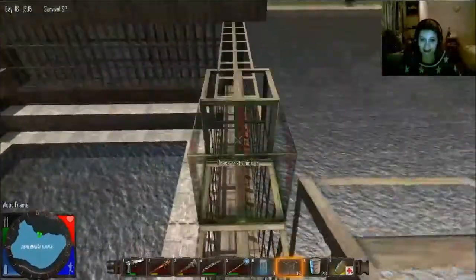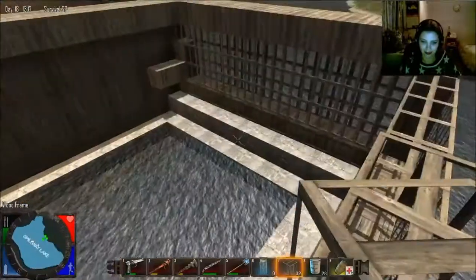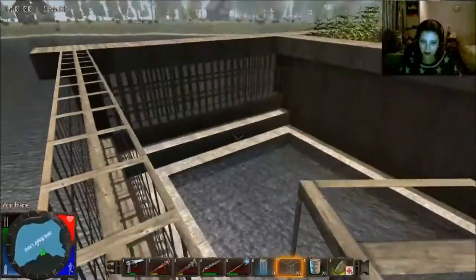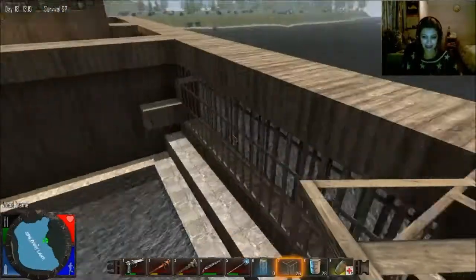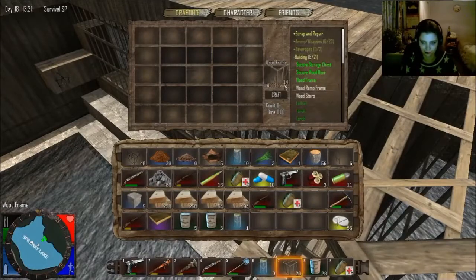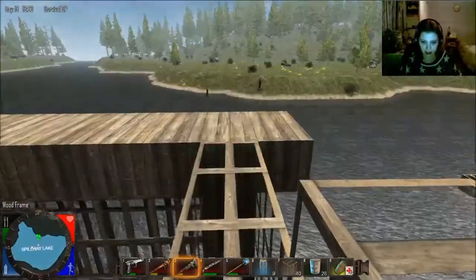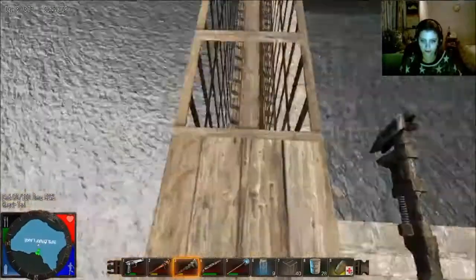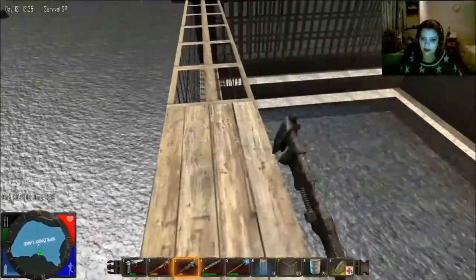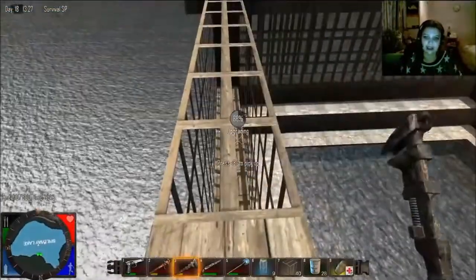That looks fantastic. Oh wait, the inside's a bit of a problem isn't it — the lack of cement. Slight problem, we can maybe place some. It's okay, we'll deal with that when we need to. Let's upgrade all this and then add the lip so zombies can't climb up, because at the moment they could climb up, run along, and then jump into our actual home if they were that intelligent and sensed we existed in this area.